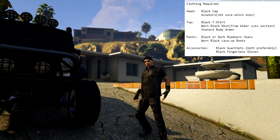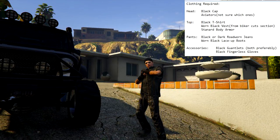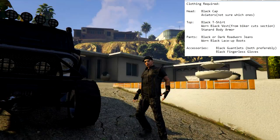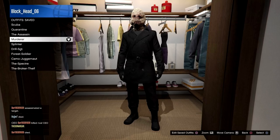Here we have one from Steven the Gamer Guy called Hired Muscle. If you like role playing in the bodyguard sort of position in the game, I think this is a really fun outfit. It's not overly militaristic, and I love how he paired it with the Mesa. It kind of reminds me of a mercenary style outfit, and I really like that because it's a little bit different.